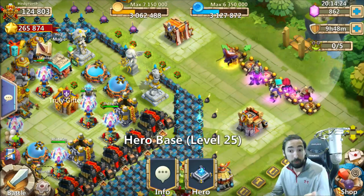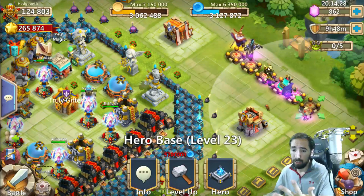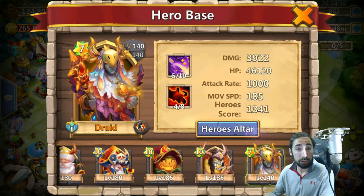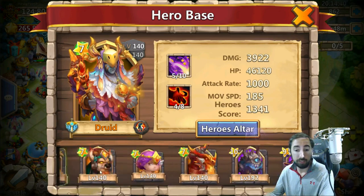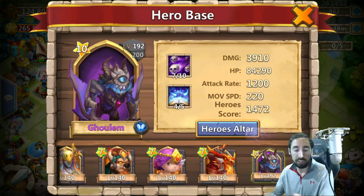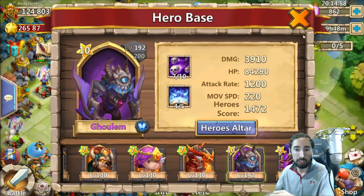Now you're a little bit luckier than those heroes. You got bored one day, decided to roll your 150 gems and got a healer — Golem. So Golem would obviously be a replacement for Druid, since they're both pretty much healers.